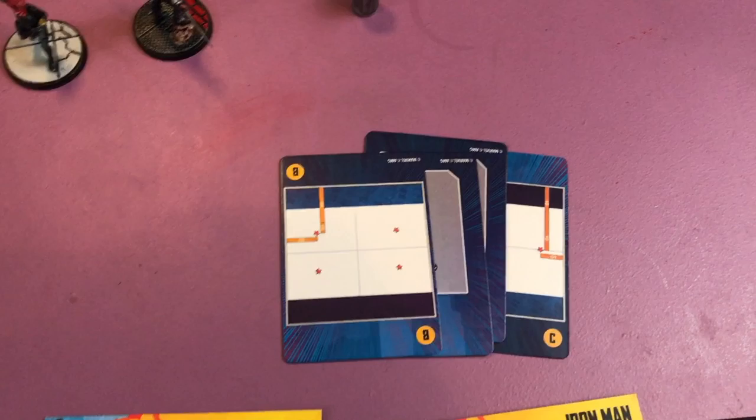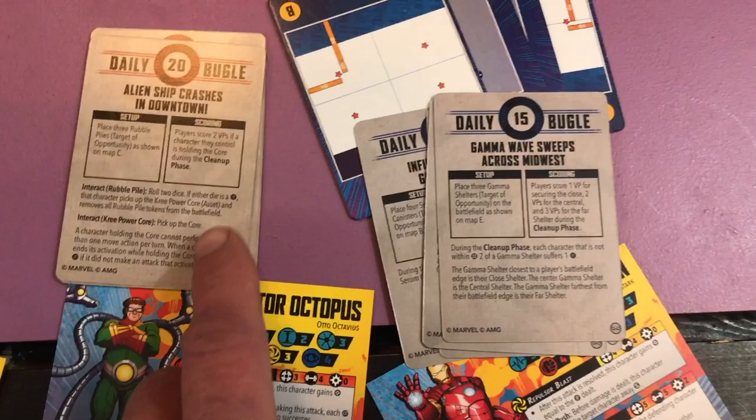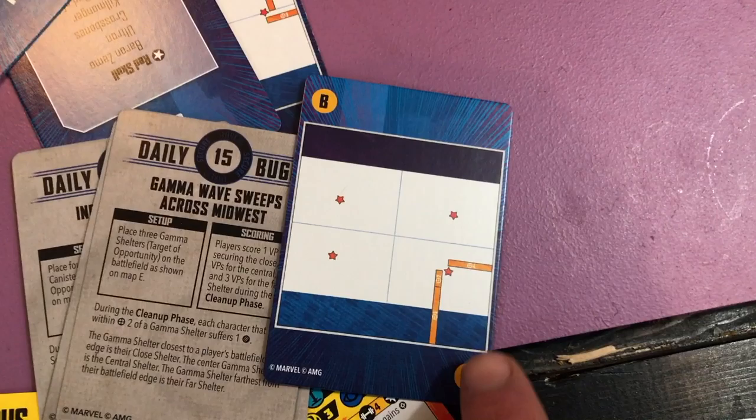When you play a game, you're going to combine crisis cards — you've got your red and your blue, and you play with one red and one blue. They tell you which map to set up and where to put your objectives. If it says map B, the card tells you where the tokens are and how far from the edge you put them. You combine the two and do the setup, then you're ready to begin.